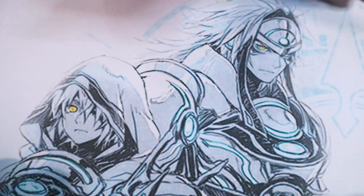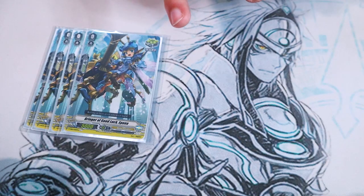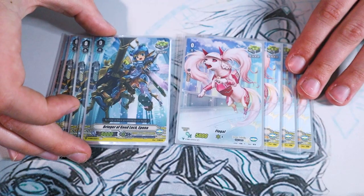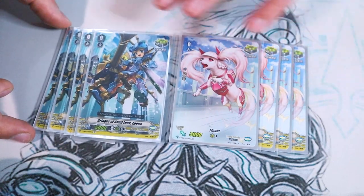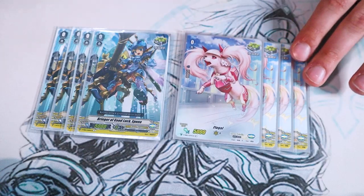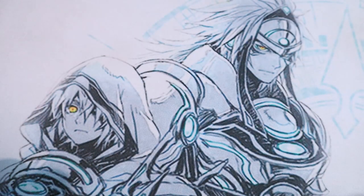The last four triggers are vanilla crits — Epona and Flogal. V series was kind of boring with vanilla crits unlike D, but at least D has crits with skills. We got our vanilla crits — crit triggers, and that's how you win the game.